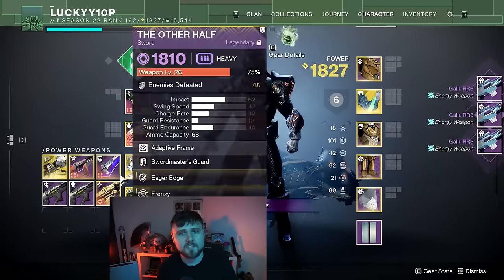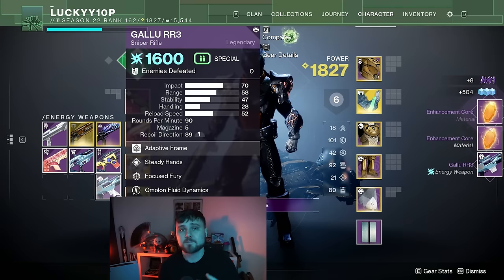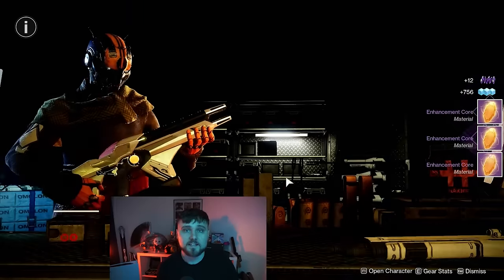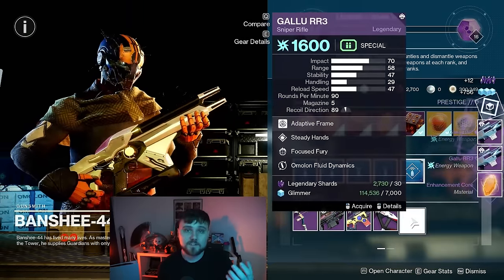the Gala. Buy this sniper and dismantle it immediately. This will refund you a small amount of the cost it took to buy it, and on top of that it will give you an enhancement core. You can do this absolutely infinitely until you run out of legendary shards.